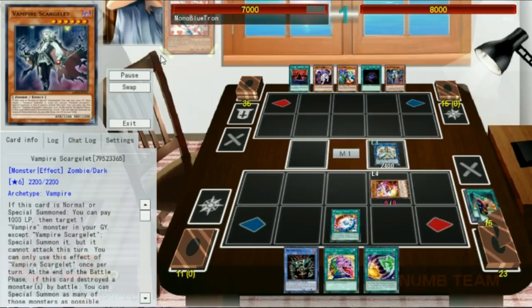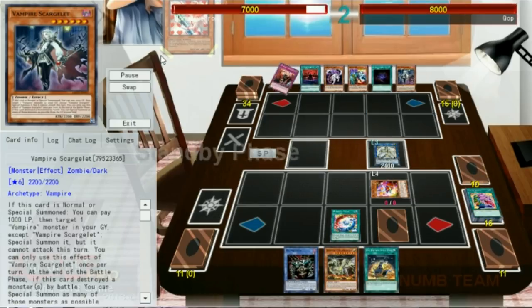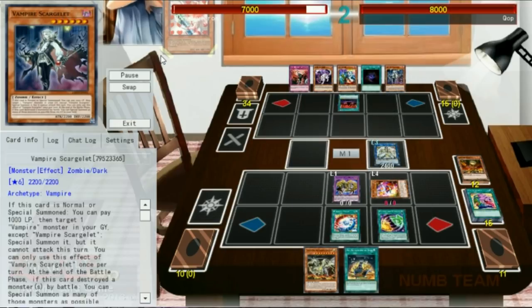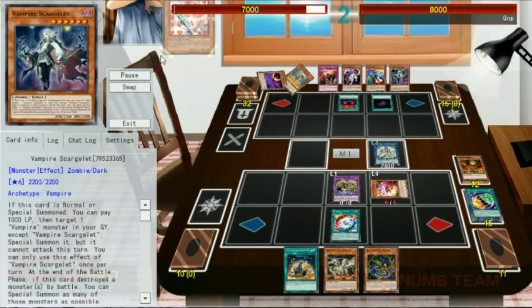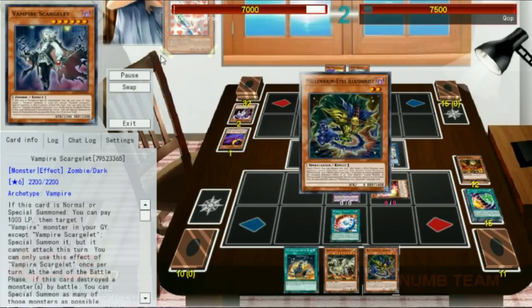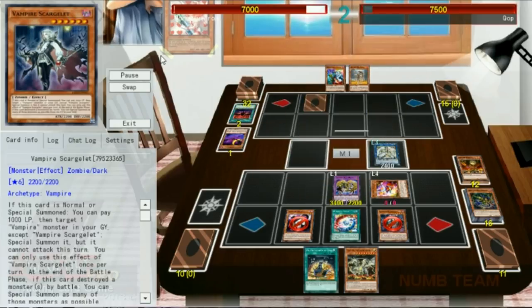We Pot of Desires, set one, and pass. Our opponent draws and activates the effect of Vampire Territory — we chain a Relinquished Fusion to get an MER, then get the Millennium Eyes Illusionist from our graveyard to hand. They go into Vampire Brood, then Normal Summon a copy of Scarlet Sanguine. That's a perfect target for Illusionist — we negate the effect of Brood in graveyard, and that should be the end of the game.